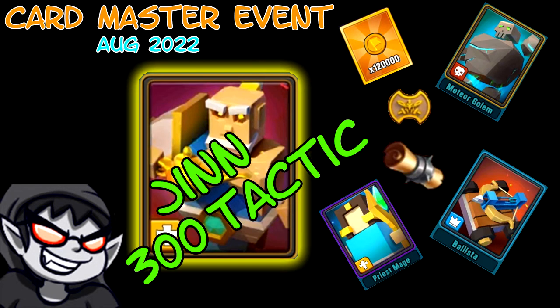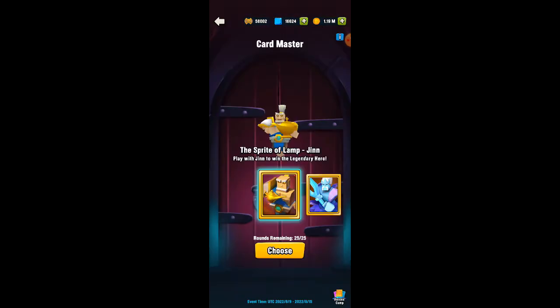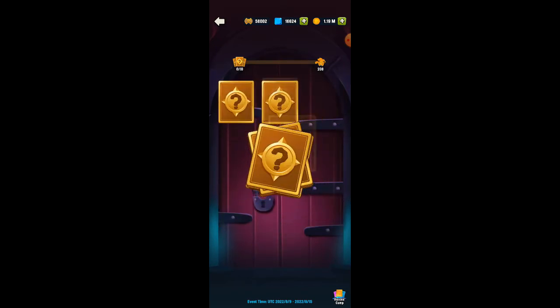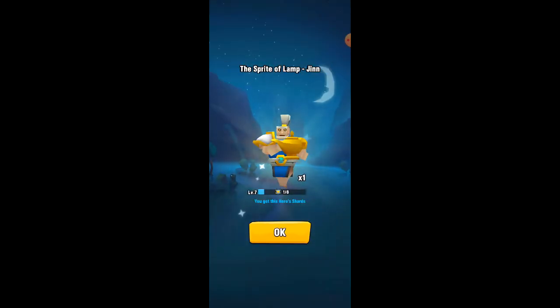Hello and welcome back to another Art of War card master event. Today we're going to be doing the Djinn 300 tactic. What I do in this process is look to just do the cheapest option every round, so it's 300 every time you go for it.